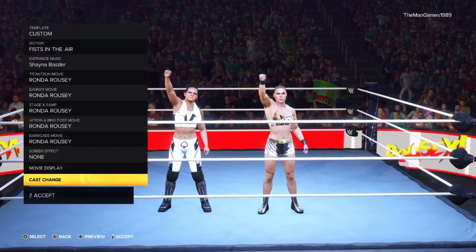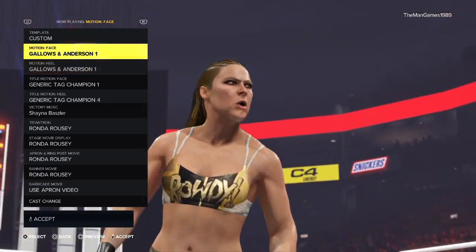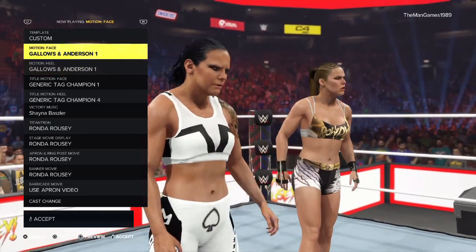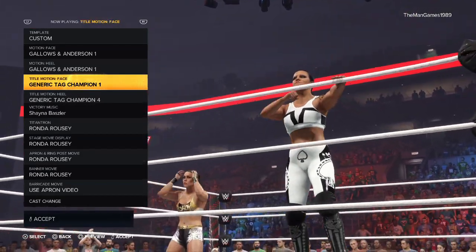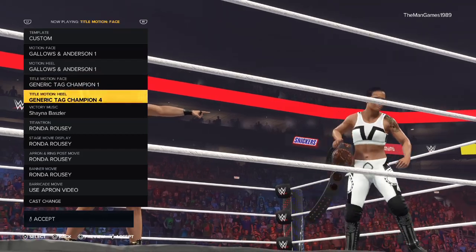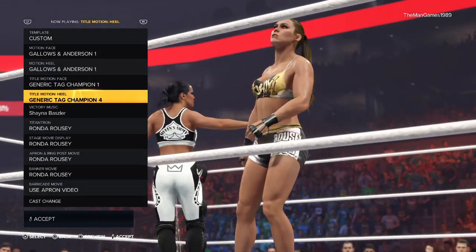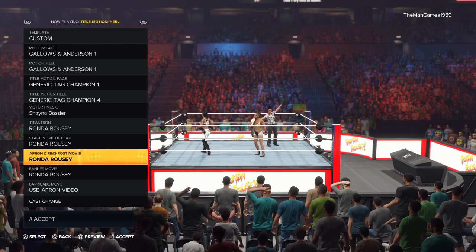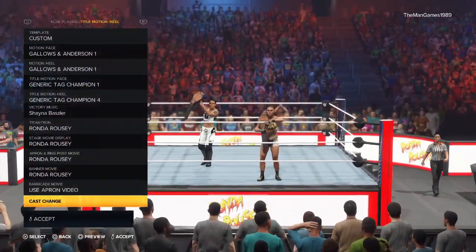Now into victory motions. For both face and heel I chose Gallows and Anderson's victory motion — I think it fits Ronda and Shayna really well, apart from maybe the Too Sweet sign. For the title victory motion I chose Generic Tag One for face and Generic Tag Entrance Four for heels, which is one I always use. Same again for the music — Shayna and Ronda — and for the titantron, stage ramp, apron, ring, and banner. Cast change: Ronda is number one and Shayna is number two.